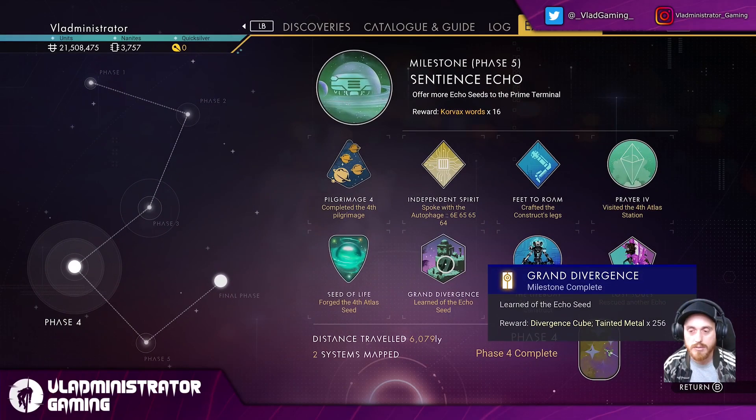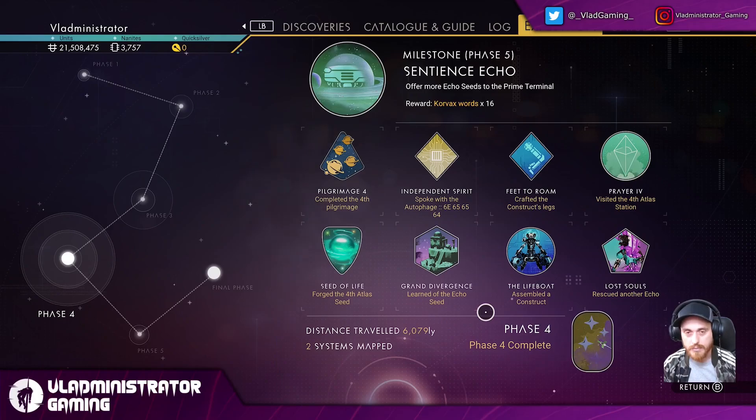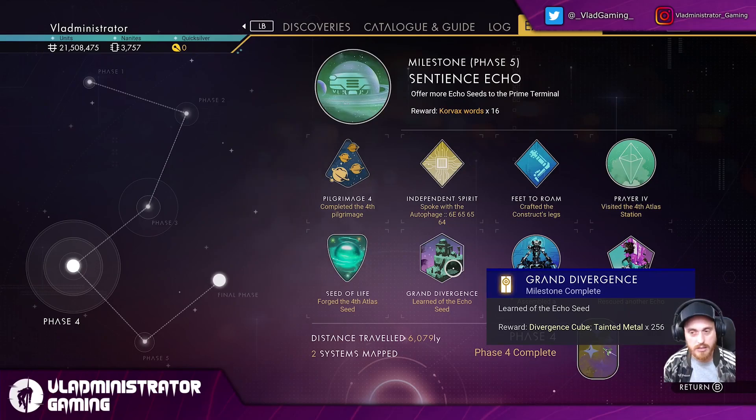Phase four introduced something brand new called the echo seed. The echo seed we gathered from a planet — found in a radiant shard type object — and we collected it and brought it back to Nada. She created an environment for us to put them in, not before putting it into this somewhat abomination that Polo constructed. It came to life somewhat when we used the echo seed. So at this point we have two competing divergences — we have a seed of life and we have an echo seed. This expedition is called Singularity, so the fact that they're diverging is a little contradictory.